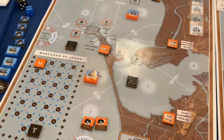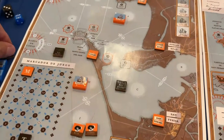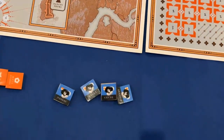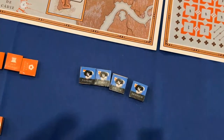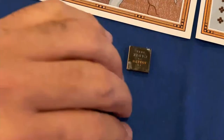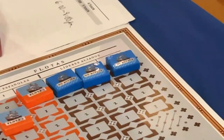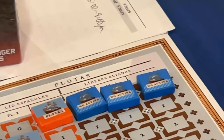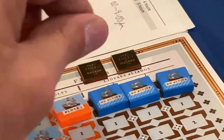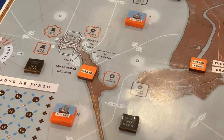Now we select which Allied leaders will be in the game — there are three. Cecil is the special one who gives advantages in combat, so we don't know if he'll be there. We place him face down and select two Allied leaders. They're going to be with fleets one and two, face down. We don't know the strength of the Allied fleets until we engage them in combat or another reveal condition occurs.